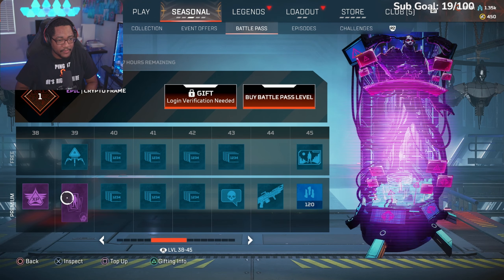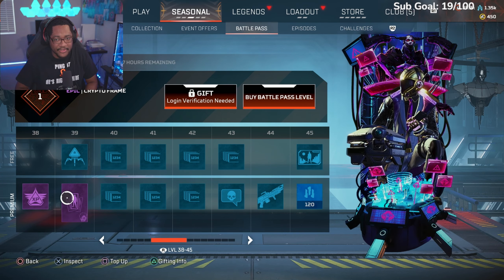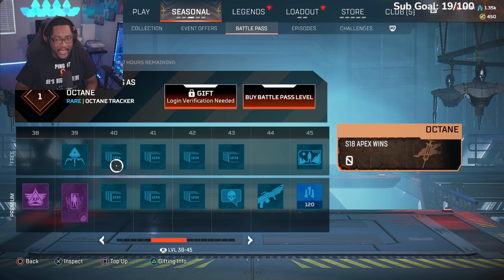I could leave it. More XP. Crypto frame — I swear they give Crypto the best skins in the game, I would never play him. Another Apex pack. Octane — let's go! You know Octane, we gotta put these bad boys on.